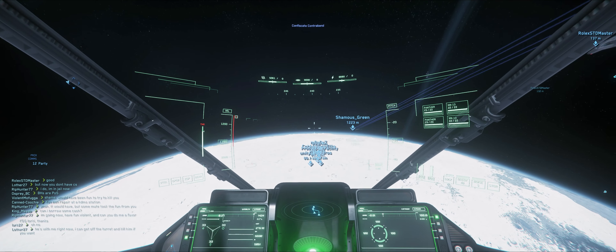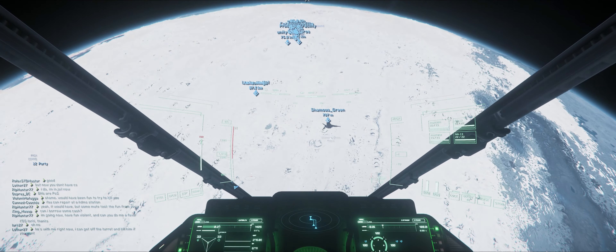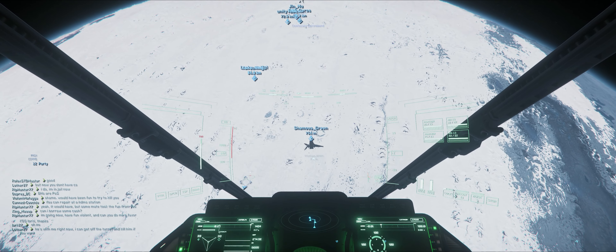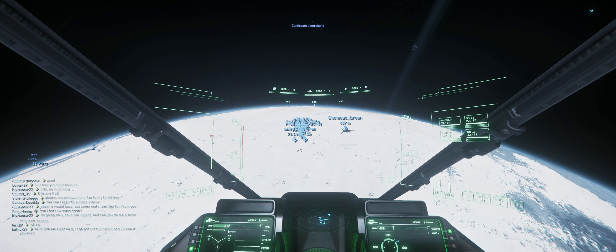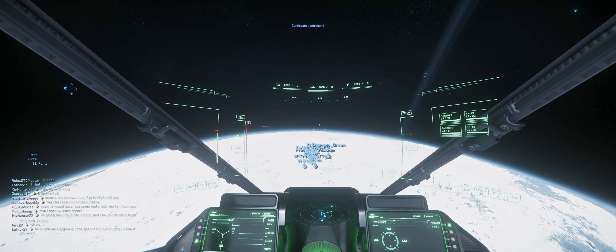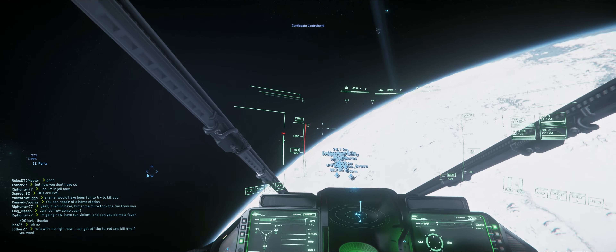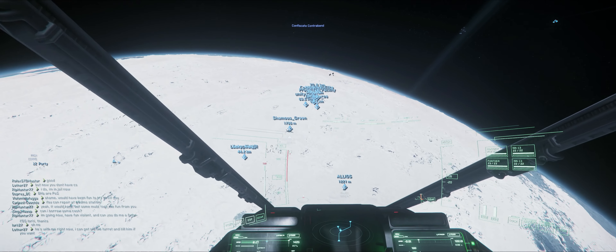I'm gonna dogfight in an Argo personal vehicle. You should dogfight in a — what's it called — the dragonfly? Yeah, the dragonfly. It's a ground vehicle. The instant you hit atmosphere, you're going to drop to the ground. You can't fly it unless you're in space.